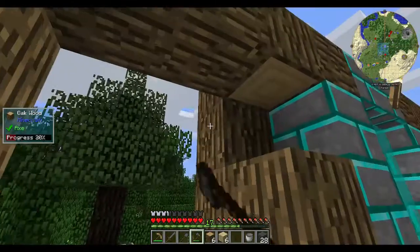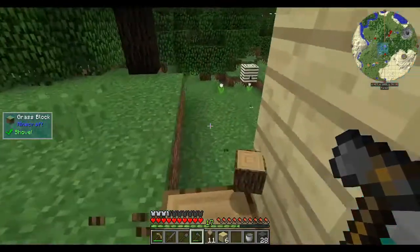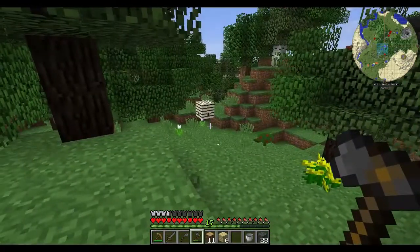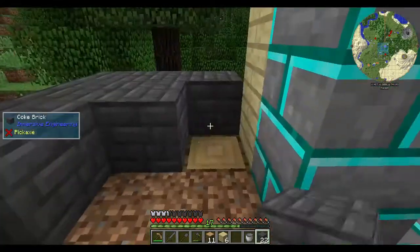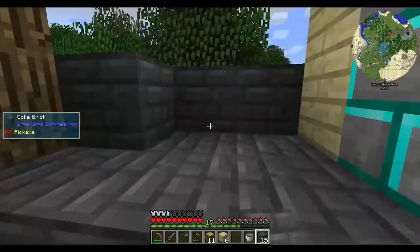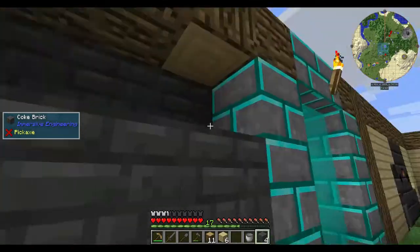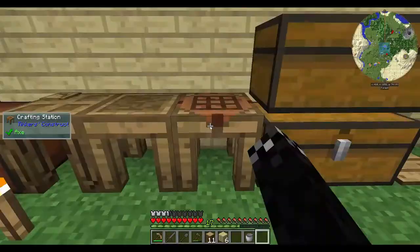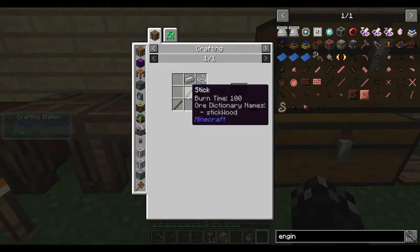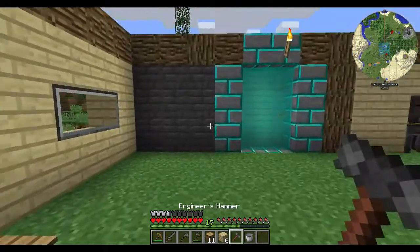Let's knock out this wall and go to town. This is Immersive Engineering, so it doesn't require the spot to be empty in the middle. One thing I don't have yet is an engineer's hammer — I need a couple of sticks. Pretty straightforward. Let's make an engineer's hammer, like so.